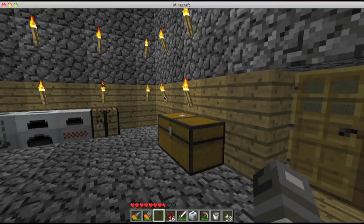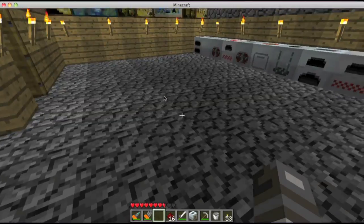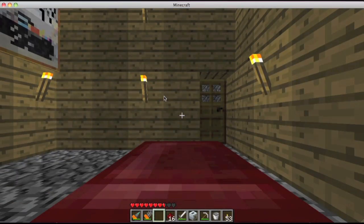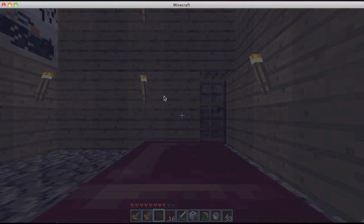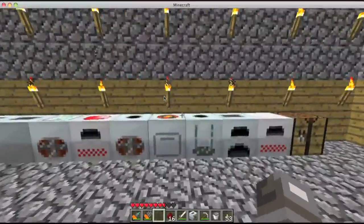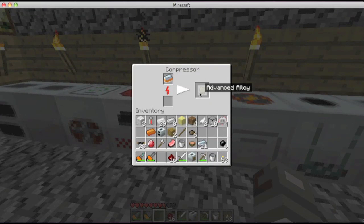Do you guys like my new skin? I thought it was pretty cool — it's a snow creeper warrior thingy. Now I can sleep. So I need this advanced alloy in order to make a nuclear reactor.